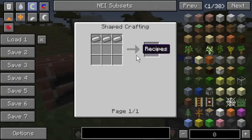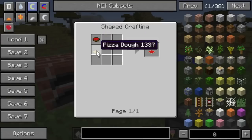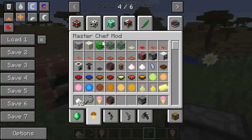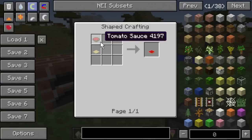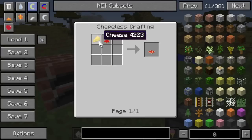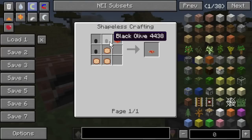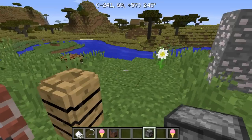You put three iron ingots together to make a waffle iron plate. To make pizza: first here's how you make dough, then mix it with tomato sauce to get pizza, then mix the pizza with cheese to get pizza margherita. For onion pizza you mix the pizza with three black olives and onion slices. I do recommend Not Enough Items for this mod, just because it's so incredibly deep.